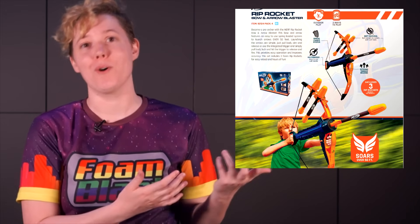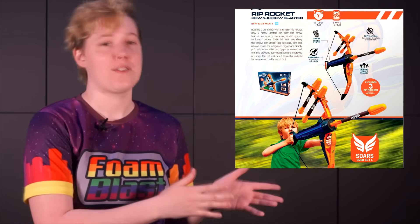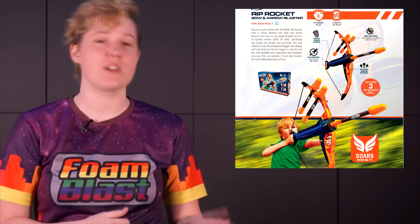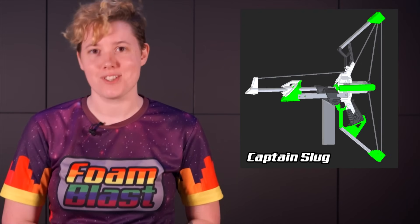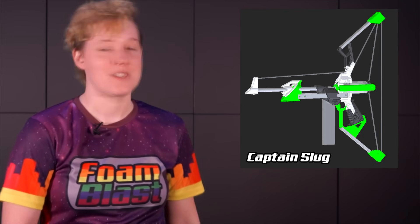And then Hasbro decided we're going to go bigger with the Nerf Rip Rocket. It's like the Fobo but bigger, and it looks like another new ammo type. To fire this thing, you can either pull back and let the rocket fly, or you can pull back, lock it, and then use the trigger to fire it. They're claiming over 50 feet. And then Captain Slug also has a bow coming soon — the Bowmania has gotten to Captain Slug — so this magfed bow will have more information when it actually releases.